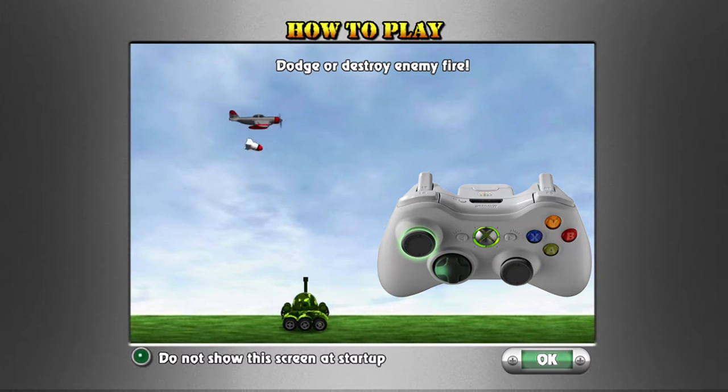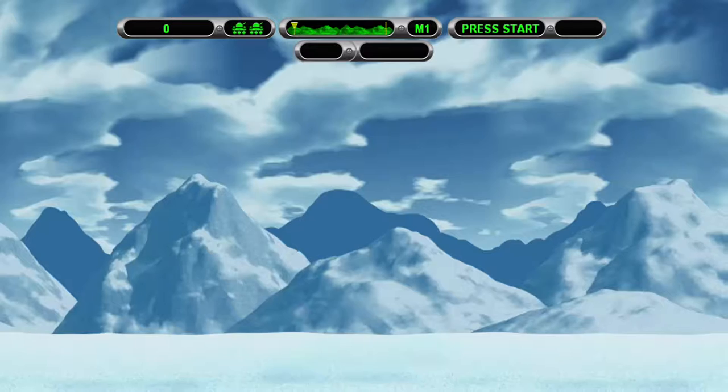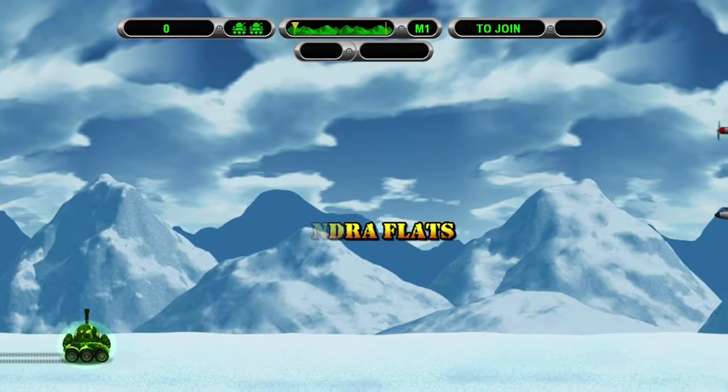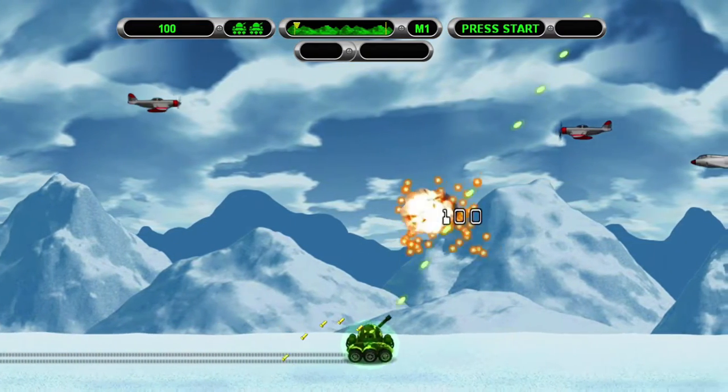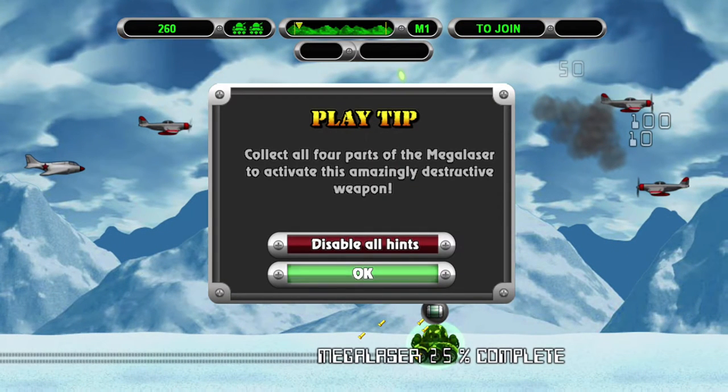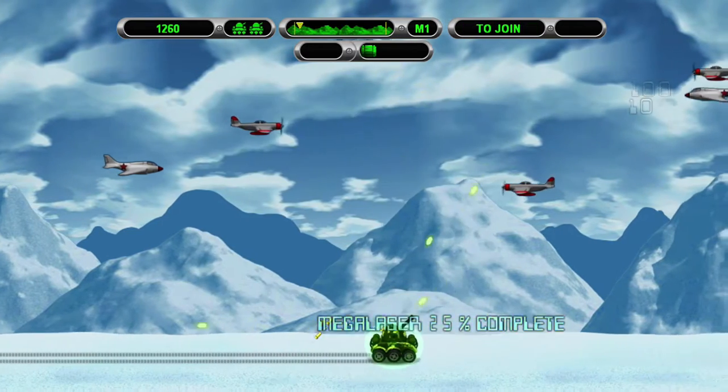You use the left joystick to move, you use the right joystick to point in the direction that you want to fire, and then you're going to use the right trigger to shoot. Once you get a new power-up, they will fall out of the sky, so be careful not to shoot your helicopters. There's a play tip: collect all four parts of the mega laser to activate this amazing destructive weapon - there's one part of it.